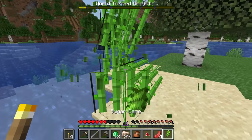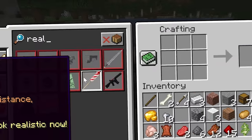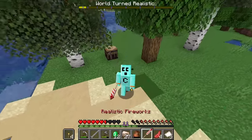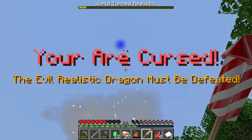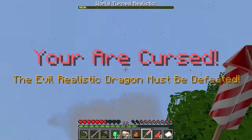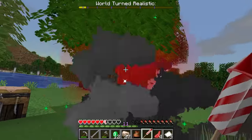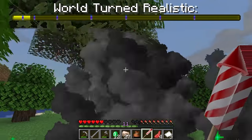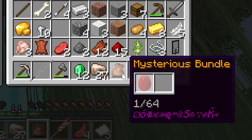Just need some sugar cane to make some paper, and now we can make our realistic fireworks. I am so excited for this. I am cursed — the evil realistic dragon must be defeated. What do you mean I'm cursed? I can't make any more progress on my progress bar. It must have something to do with this mysterious bundle.